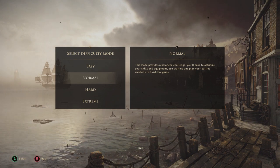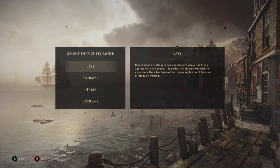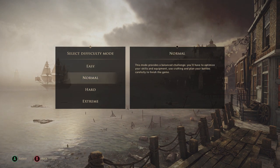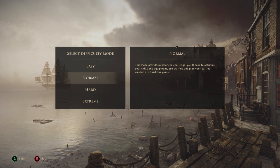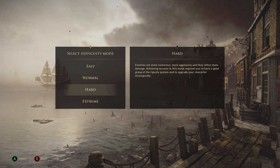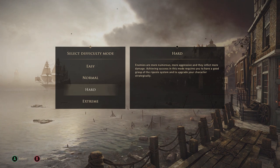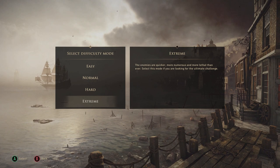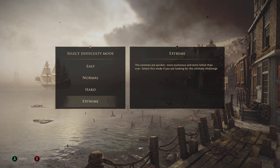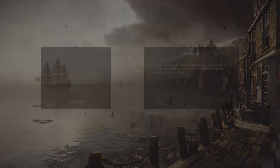Okay, so we've got normal, which is the bog standard. Easy mode means companions are stronger, enemies are weaker and less aggressive — perfect for players who wish to experience the adventure without spending too much time on strategy or crafting. Normal provides a balanced challenge where you'll optimize skills, use crafting, and plan battles carefully. Hard has more numerous and aggressive enemies requiring a good grasp of the riposte system. Extreme is the ultimate challenge. We're going with normal because that's the way my shiz rolls people.